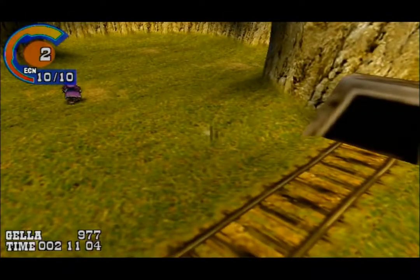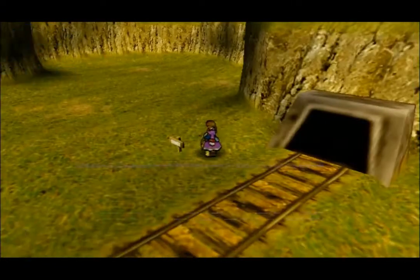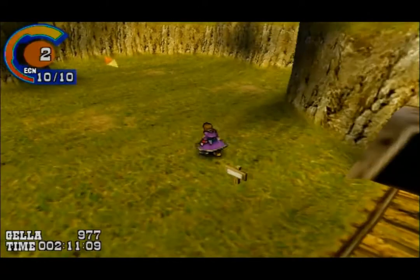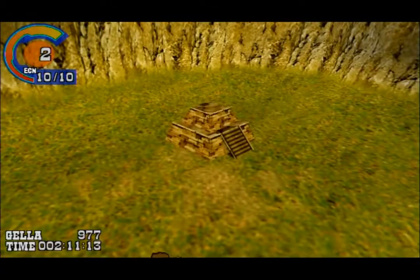Here's a sign: 'The miracle of two people's fates crossing cannot be foretold, so buy now what you'll need later or else you'll find yourself scouring for the merchant again.' Whatever you say, Al. And thus we head into the Serpent's Coils.